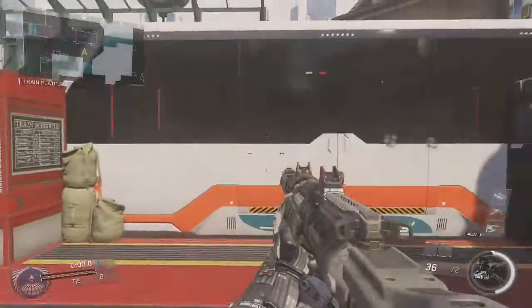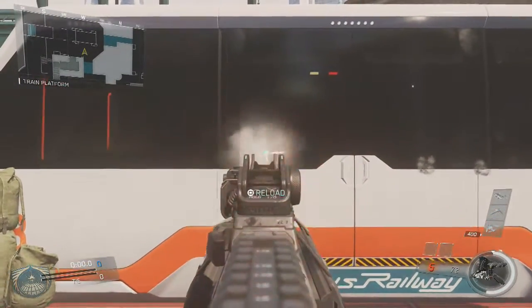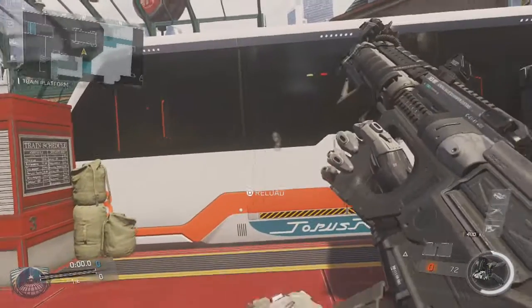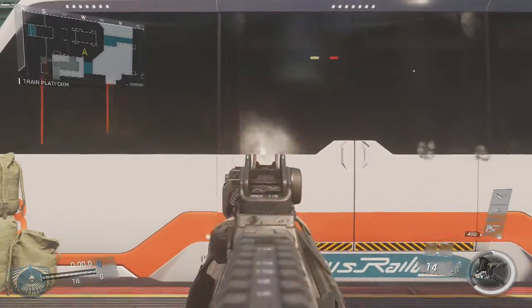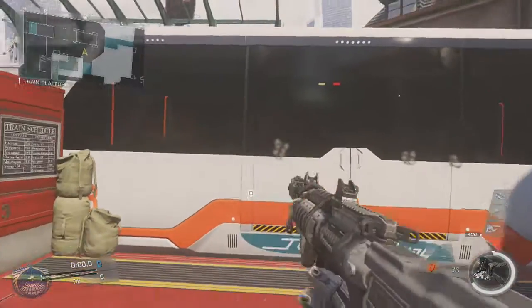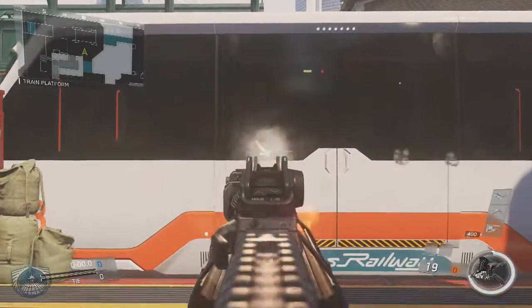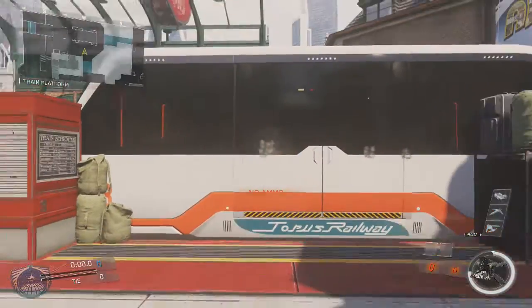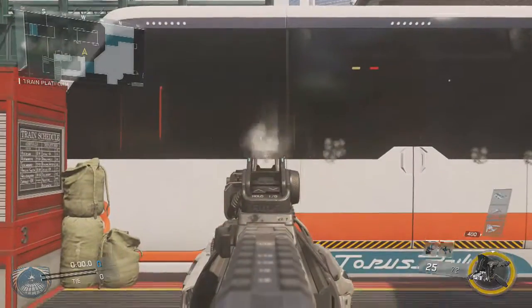Next up we've got the K-Bar Assault Rifle, which is an extremely good rifle — it feels like an SMG when using it, it's absolutely crazy. Regarding grip, I think you do need it. As you can see from the testing, it has quite a bit more recoil without grip, and especially in gunfights you notice that extra tiny bit of recoil and it's very annoying. So I'd say don't use this gun without grip — grip is a must on this gun.